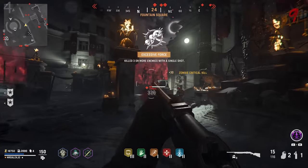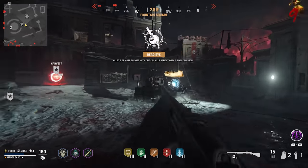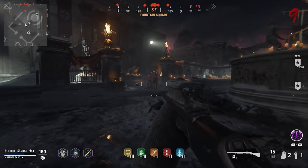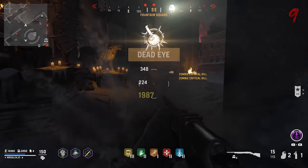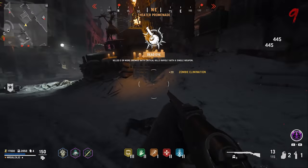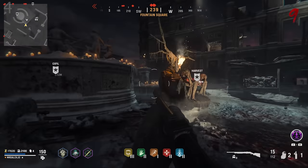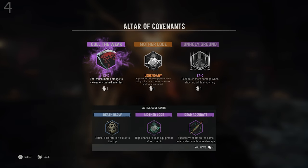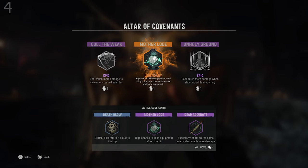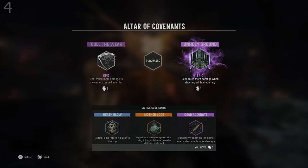Tip number four is a little obvious, but to some it might not be. This is about the Altar of Covenants. As you continue playing through the game, you'll notice the altar will start to change its flame color, going to purple and then to an orange-gold color. This lets you know that you have an epic or legendary version of a covenant ability to purchase, and in most cases it could be an upgraded version of one you currently have, which you can swap out for.